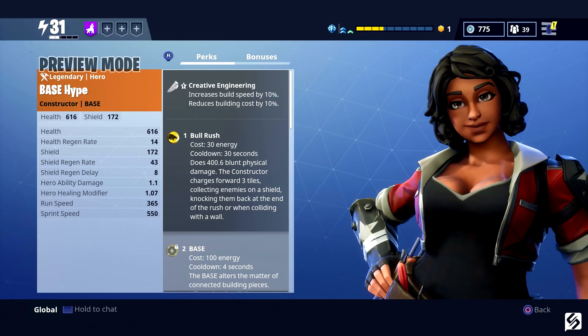Next we have Long Rush, which increases the Bull Rush distance from three tiles to four. She has Plasma Pulse, which allows her to deploy an explosive plasma-emitting device that'll damage enemies that are close to it. She has Electrified Floors — enemies within the area affected by Base take damage every two seconds. Her next perk is Safety Protocols, which increases damage resistance of structures within Base by 6%. Emergency Override immediately ends the cooldown of Bull Rush when the constructor's shield breaks from damage.